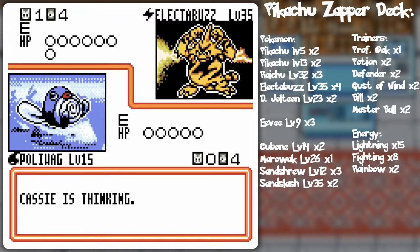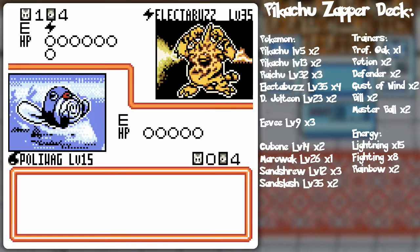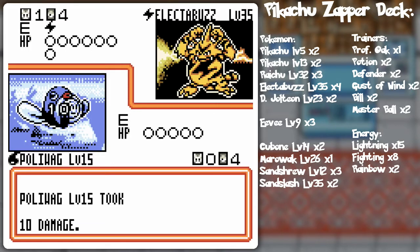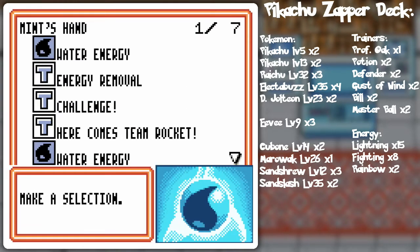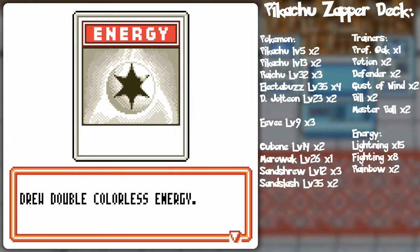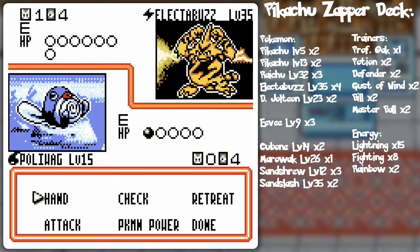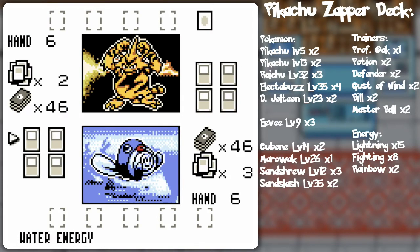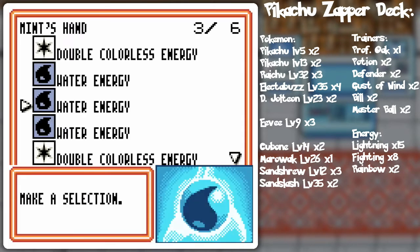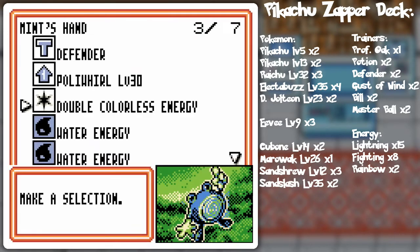The Electabuzz could be kind of an issue for my Poliwag — the Thundershock has the paralysis deal. I'm gonna Energy Removal that right away. I'll play Challenge to see if we can get something else. I should probably play Here Comes Team Rocket. It didn't show me the prize cards outright — I guess I check them this way. Water Energy, Pokémon Trader, Poliwrath, Poliwrath. I don't know what I want out of that. I've got kind of an iffy opening hand in general.